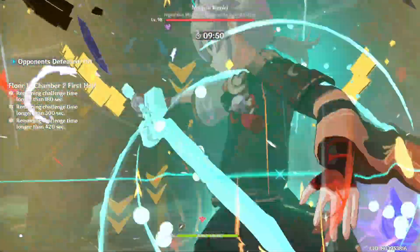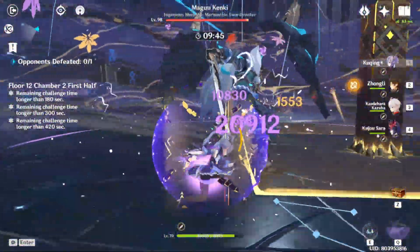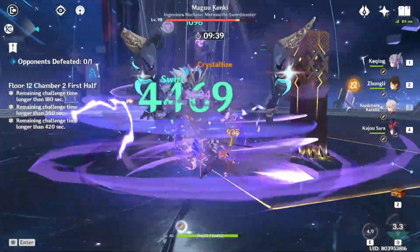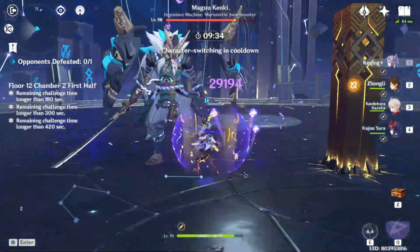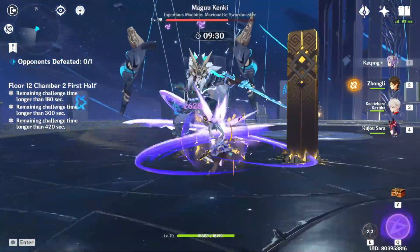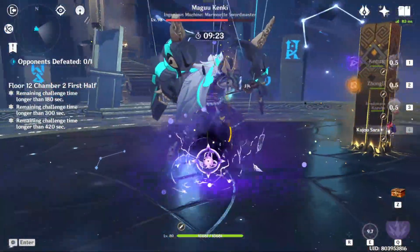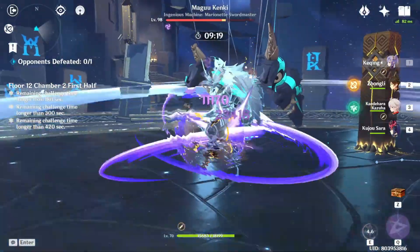I tested a few kinds of builds. First is the Shimenawa with Electro build. Her E cooldown is 7.5 seconds, and her Electro-infused normal attack is only 5 seconds. In order to proc Shimenawa's 4-piece bonus, you will have to activate her skill first, and beware that it has a 10-second cooldown. So I suggest that after doing 5 charge attacks, switch to your other character, make sure to wait 10 seconds, and then switch back. You can then recast your E to get the 50% damage bonus from Shimenawa. And here is the demo.